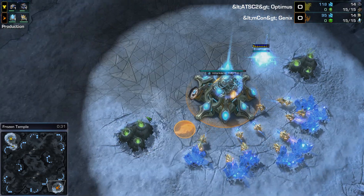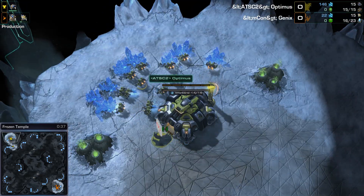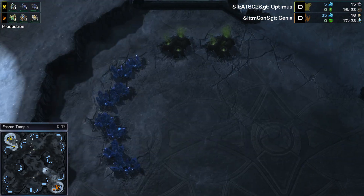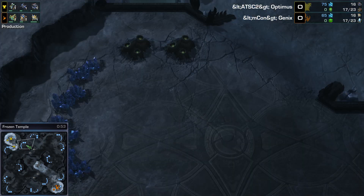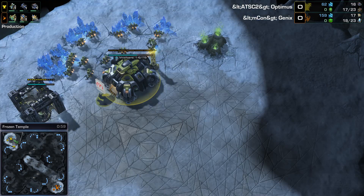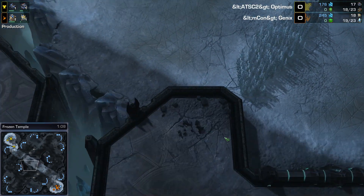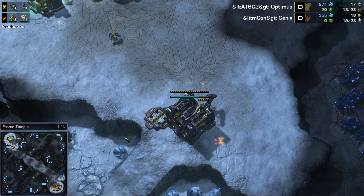TVP for you guys here today on Frozen Temple. This is a combination GM professional level game. Genix is Grandmaster League. Optimus is technically professional — he's a Dutch player that plays for AT Gaming. Frozen Temple is a pretty well balanced map. Pretty easy to take natural base, fairly easy to wall off. Thirds are wide open but not easy to take, and the fourth base is fairly good as well. They got rid of those El Naga Watchtowers, and there's some debris from where they used to be covering the middle of the map. Blizzard didn't want to make it too easy to scout that middle attack path.